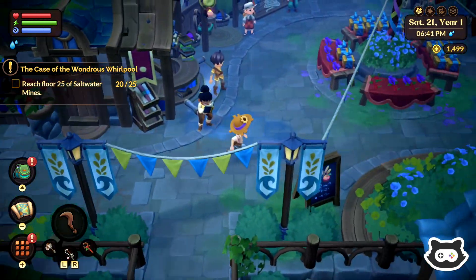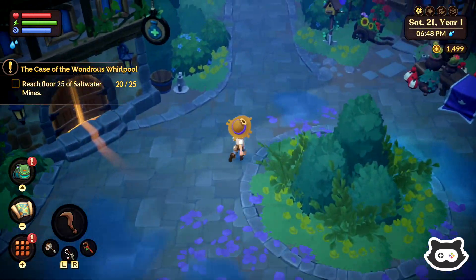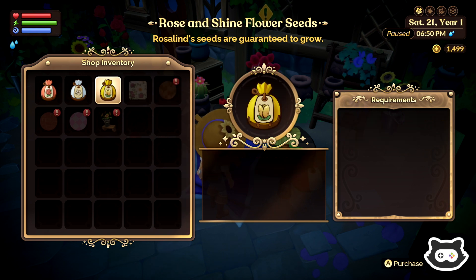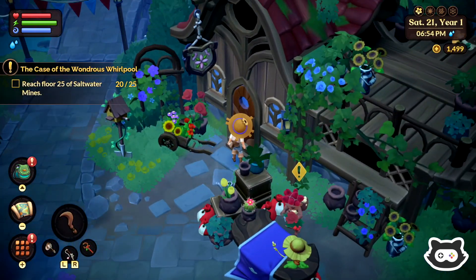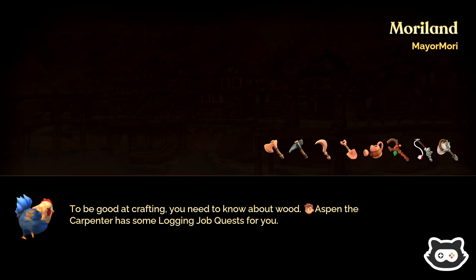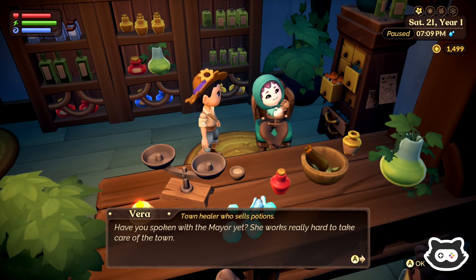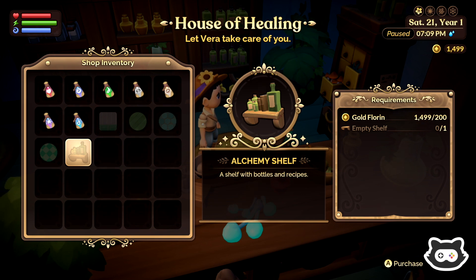Oh, look at these books getting all wet in the rain. So I think there's more shops over here. Oh yes, this is the flower shop, isn't it? We did say we were going to do some flowers. Floral wall — we need some paper. Where are we getting paper from? And another item that requires an empty shelf. I guess we need to do some quests. Some of the buildings we can go in. Oh, if it's got a door that's kind of like a jar, then I guess we can go in. Someone just disappeared right in front of us. This is the potion-making shop, isn't it? Have you spoken with the mayor? Yeah, she works really hard to take care of the town.